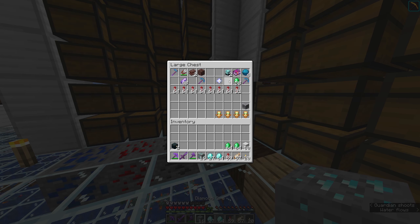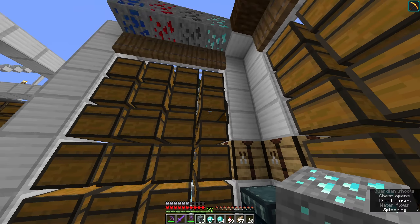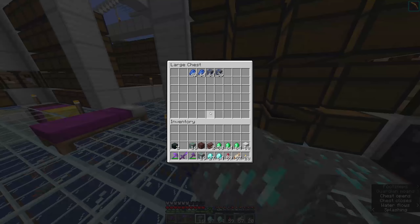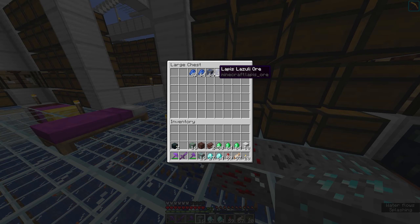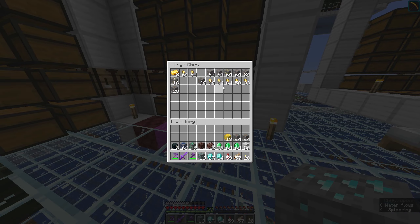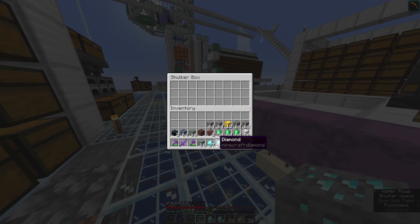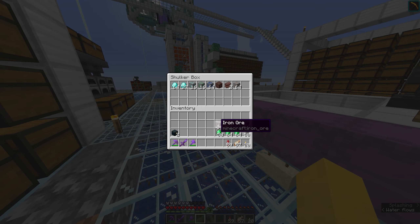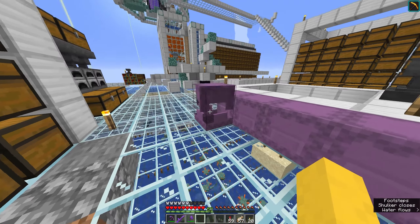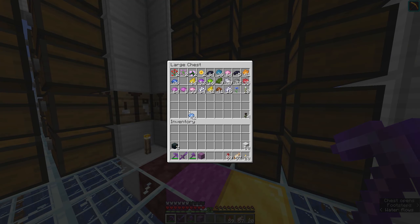Let's also have a chest for all the ores and stuff - our diamonds, our emeralds, emerald ores, and gold I'll put in a separate chest. Lapis, I'll stack all that. Some copper, some gold, some iron ore. I'm just going to put the iron ore, not iron blocks, because iron blocks count as building blocks for me since I just have too many of those. And that's going to be colored light blue, like diamonds.